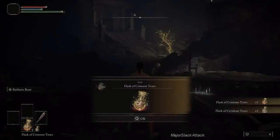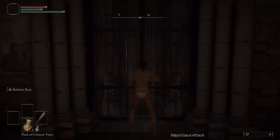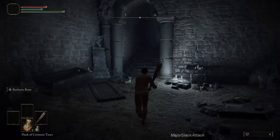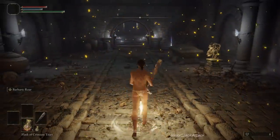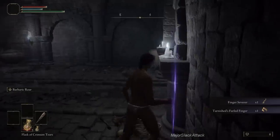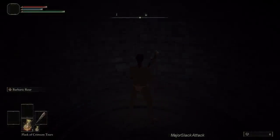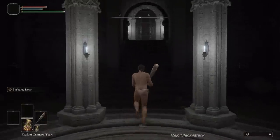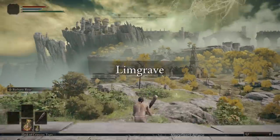I'm going to skip all the cutscenes and skip all the NPC dialogue. Once you've done that, go past this golden tree here, up the stairs, and open this door. Up these stairs, interact with this site of grace. Grab this item here — you'll need it to continue. Take the elevator up and open this door, and you are now in the open world.